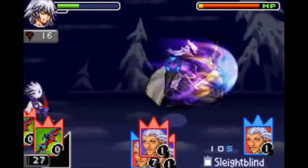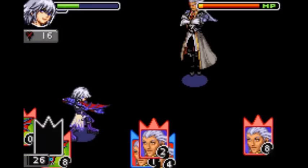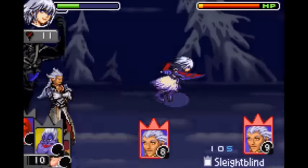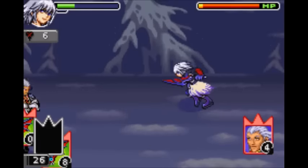Next is Parasite Cage — notice how he has an enemy card set up? This negates it. Next is Darkside — notice how the opponent has an enemy card out? This copies it, so now you have Sleight Blind.